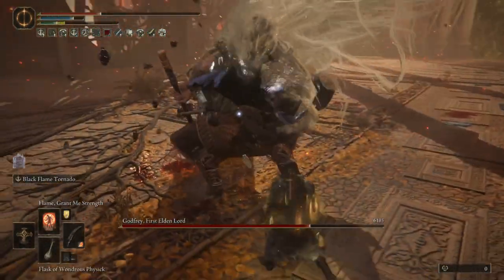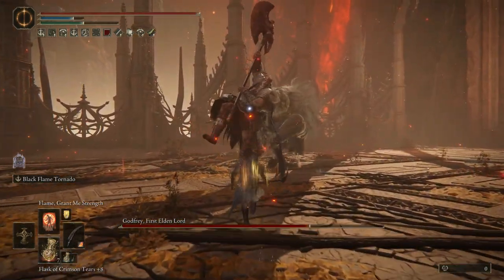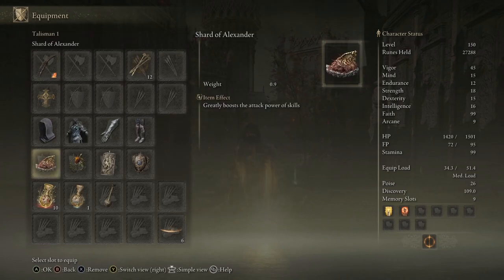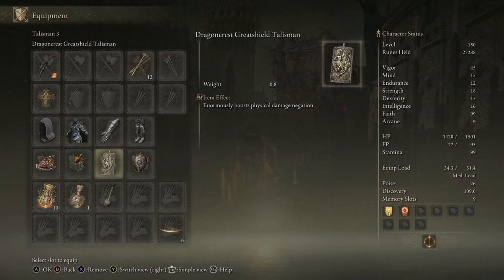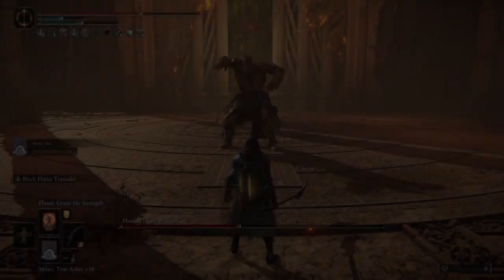Because of the hitbox on the spinny now, if you get caught in it once, you're just going to get chained, staggered, and flinched until the big hit. The big hit is massive and has multiple hit points, which means a single panic roll will not get you out of it — you have to really carefully know what you're doing to counter this. The raw damage is also really potent, increased further by the Shard of Alexander from the end of his questline, giving an extra 15% damage, and the Fire Scorpion for an extra 12% damage from the fort over in Mount Gelmir.